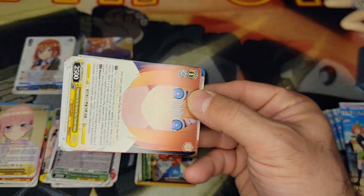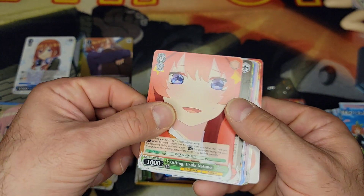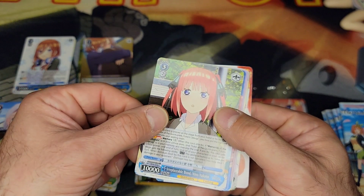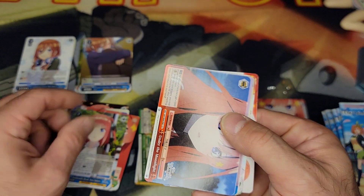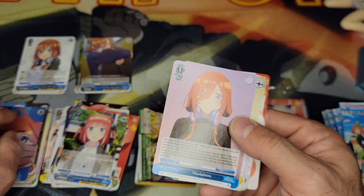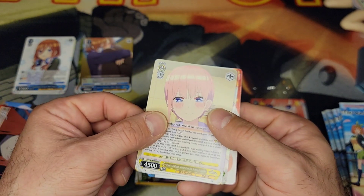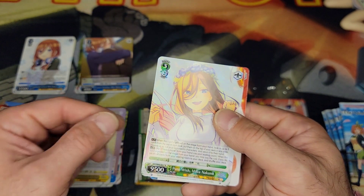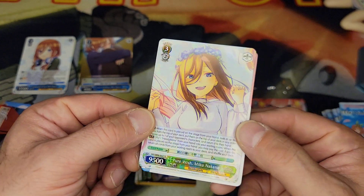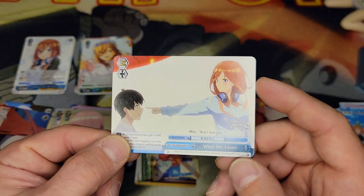Pack number three: Yotsuba again, Ichika, Ichika, Ichika, Nino, our climax card, Miku again with her headphones, Ichika, and a rare of Miku in her bride dress — I really like that one a lot. Then we've got another climax with Miku.